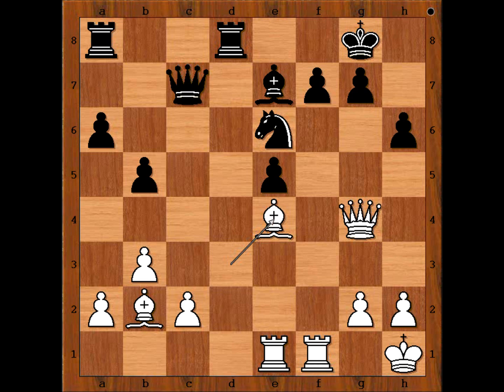Black to move — what would you do? The rook on a8 is under attack from the bishop, so how should black continue? The rook is no longer in danger, but black missed something. White to move — what would you do in this position if you had white pieces? Please pause the video and find the best move for white. White played a move and black resigned. The move is bishop takes on e5, and black resigned.